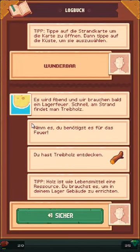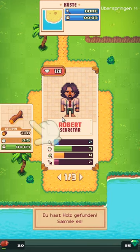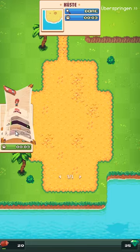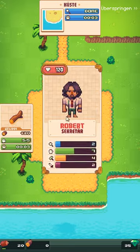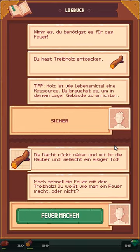Es wird Abend und wir brauchen bald ein Lagerfeuer. Schnell am Strand findet man Treibholz – nimm es, du benötigst es für das Feuer. Du hast Treibholz entdeckt – wie Lebensmittel ist es eine Ressource. Du brauchst es, um in deinem Lager Gebäude zu errichten. Jetzt verstehe ich, wir müssen fünf von diesen Händen kriegen. Die Nacht rückt näher und mit ihr die Räuber und vielleicht ein eisiger Tod. Mach schnell ein Feuer mit dem Treibholz. Du weißt, wie man ein Feuer macht, oder?